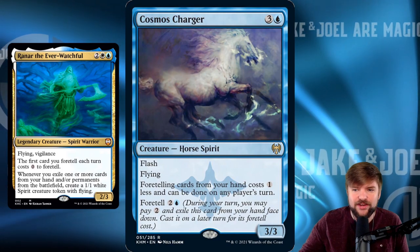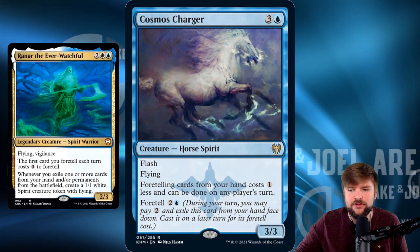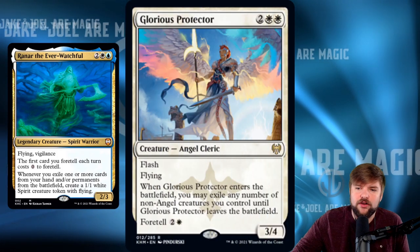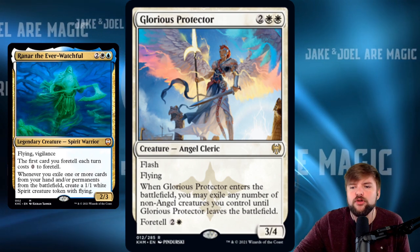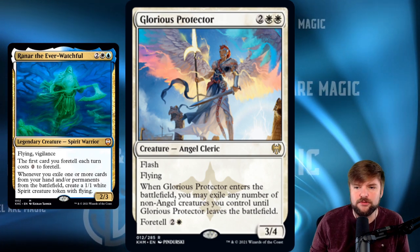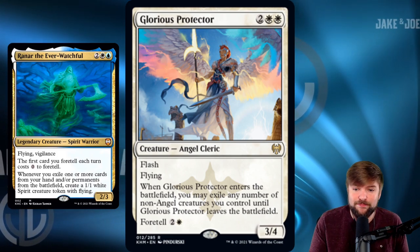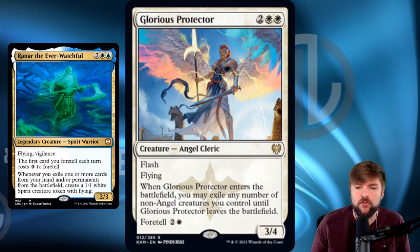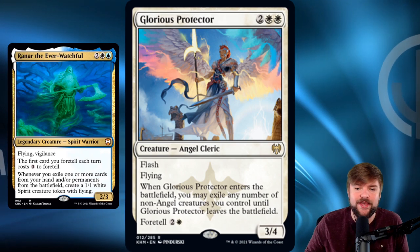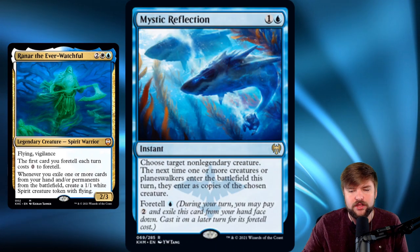Past that first one, it'll be one to foretell, and you can do this on other people's turns — not just at sorcery speed on your turn. Cosmos Charger is a flash flyer, a 3/3 for four — really good return when playing with the mechanic. We've also got cards like Glorious Protector that pull double duty. When it enters the battlefield, you can exile any number of non-angel creatures you control until Glorious Protector leaves. When those creatures get exiled from the battlefield, Raynar's ability triggers and you get 1/1 flying tokens. It's also a 3/4 flash flyer for four that you can foretell and pay three to pull off.